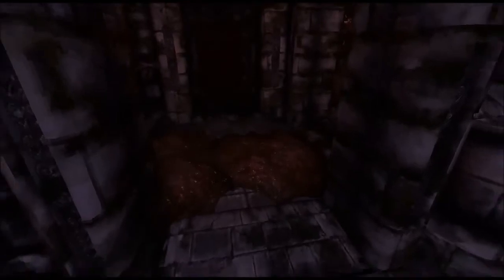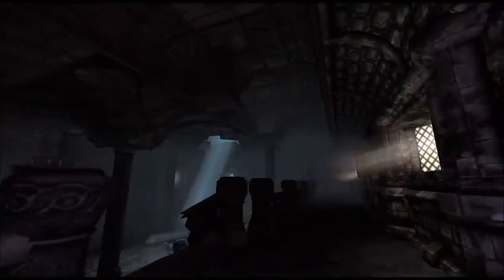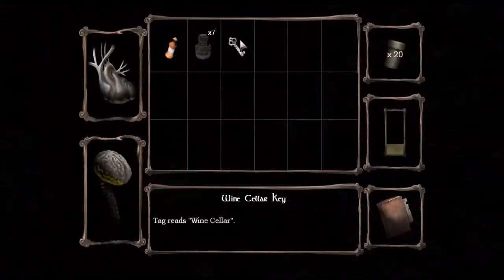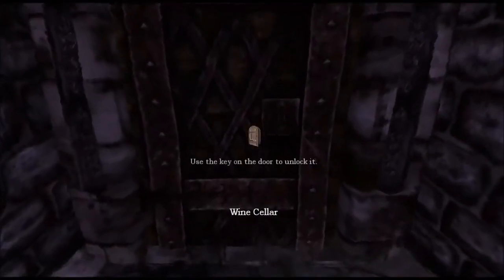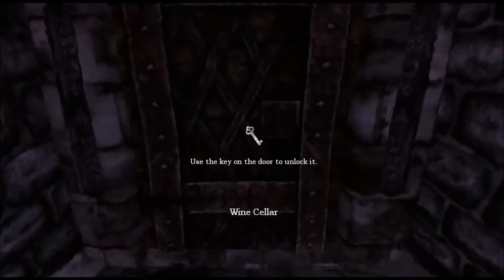Now this, as you can see, is some of that red fleshy stuff that the shadow creates. Touching it hurts you — didn't hurt too bad there. We will eventually get something called laudanum that allows us to be healed; it's a medical remedy used in the game for healing purposes. That key we picked up is the wine cellar key. As I said earlier, it's locked right now, and if you try to open it, it says you need to use the key on it. So we're going to go ahead and unlock that.